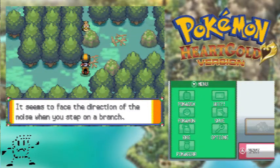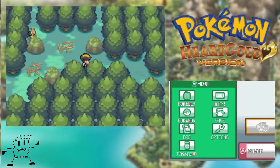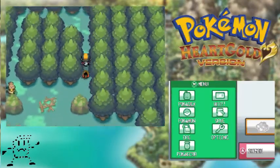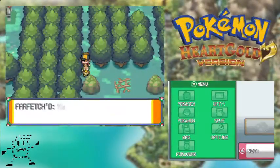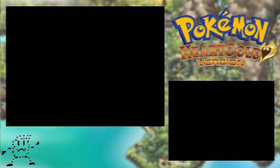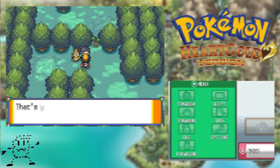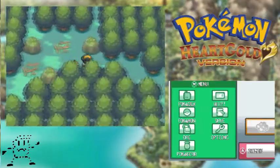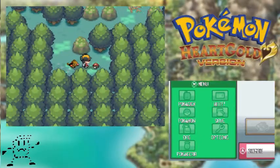Now we have to do this — we have to do the Farfetch'd puzzle, which got switched up quite a bit from the previous game. Basically all you have to do is interact with Farfetch'd from behind and that's how you do it. I believe we have to do it again because there's two of them this time. Instead of me getting to memorize the puzzle like in the original — if I was playing the original I'd be done with this by now probably.